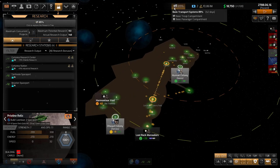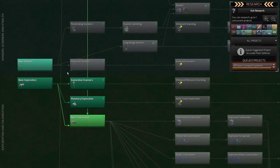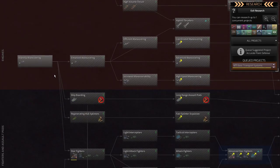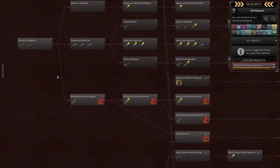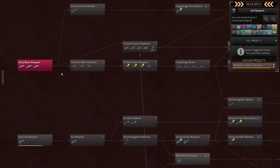My techs are almost gone, so let's plan out my next technology. I really want to get rid of these pirates, so I'm going to go right to combat. As I mentioned in previous videos, I am going to use beam weapons — it's a unique technology for this race. The types of beams are unique to this race. So I'm going to really try to target this focused beam projection.